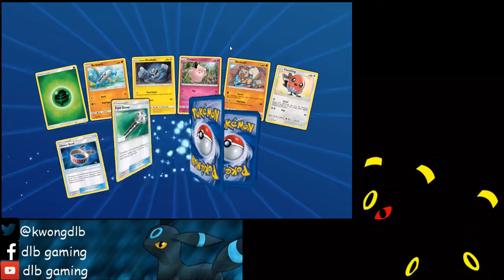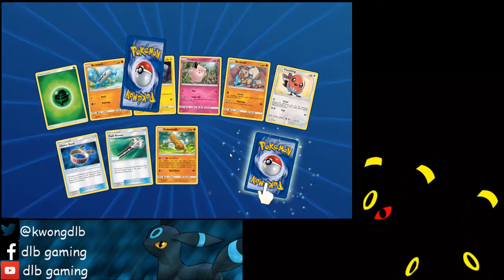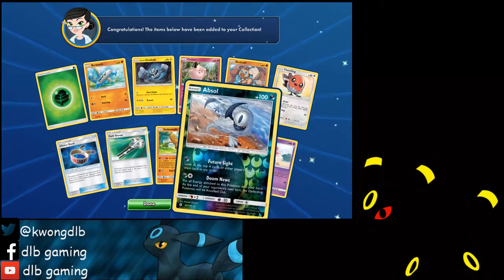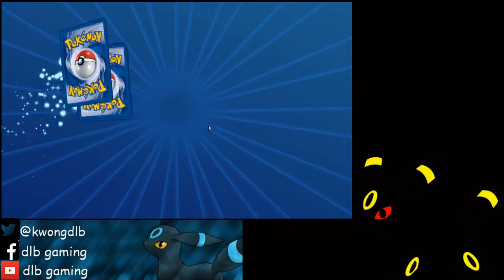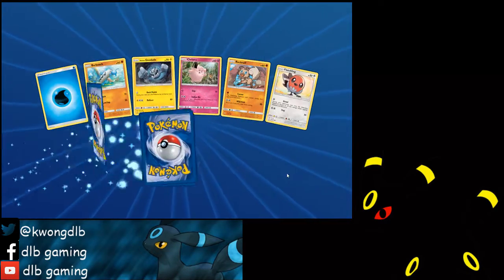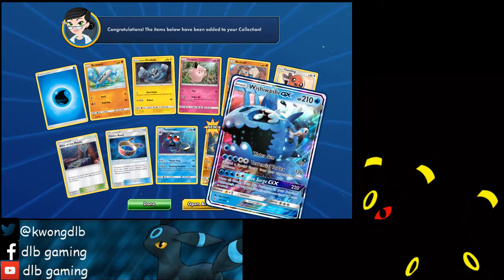Choice Band and Field Blower again. Absol and Oricorio. Moony, Choice Band. Wishiwashi GX — that's another GX!